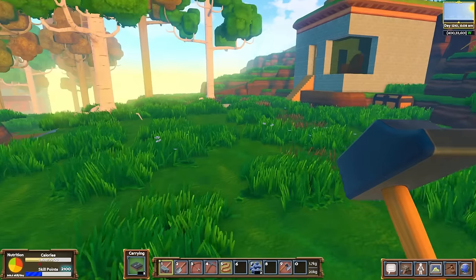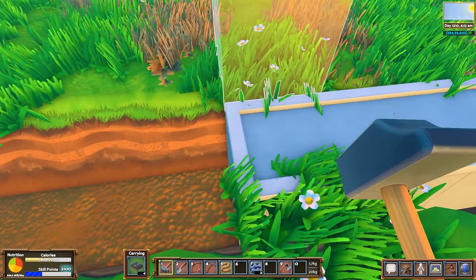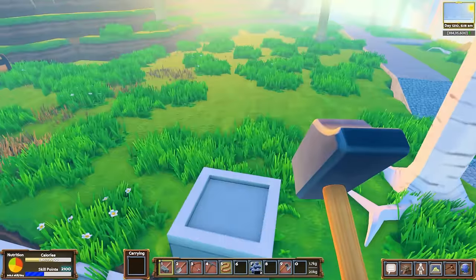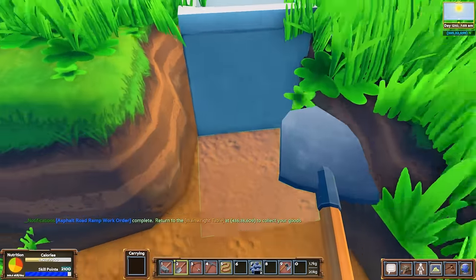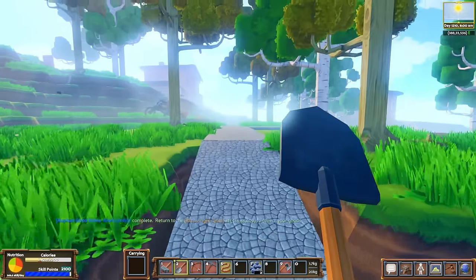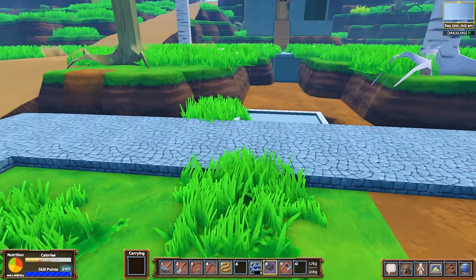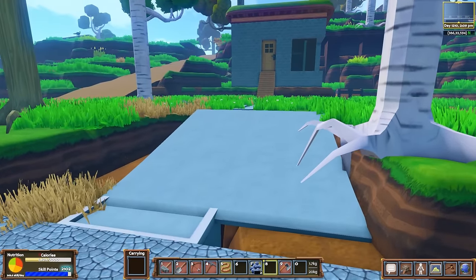Let's go over there and see. These take almost a minute to craft. One, two, three — I was one off. I've just now realized the fatal flaw in my plan, which is that this is not going to connect. I'm going to need a ramp or else it's going to be a jump up, and I don't want that. So I went ahead and made a ramp. Oh my God, look how wide this ramp is. We got some digging to do — that's what it's going to look like. We need a lot more asphalt.